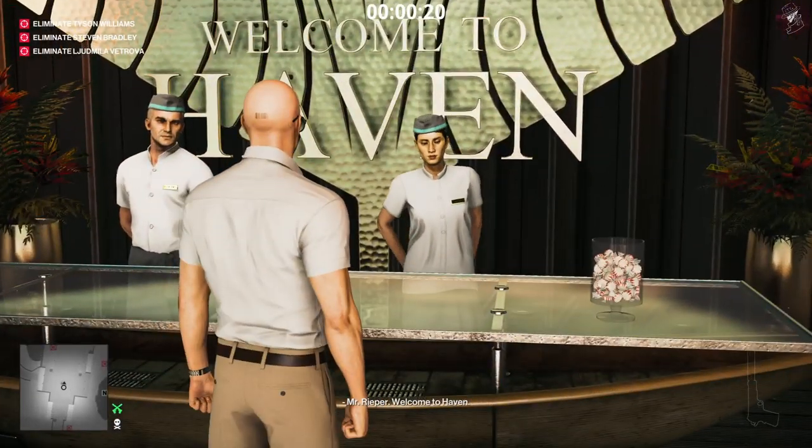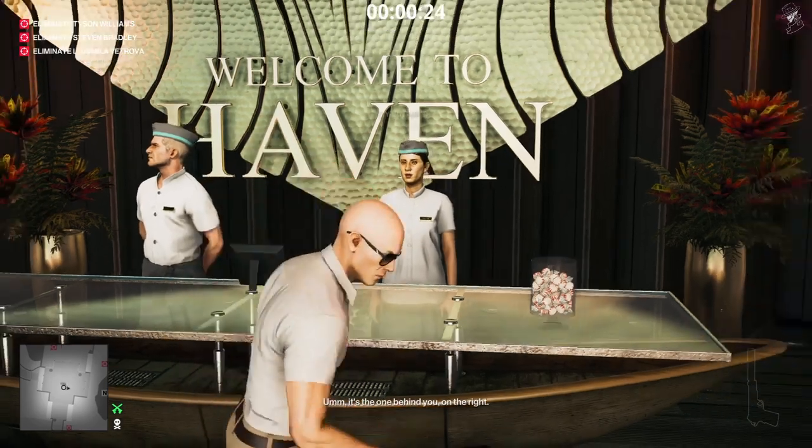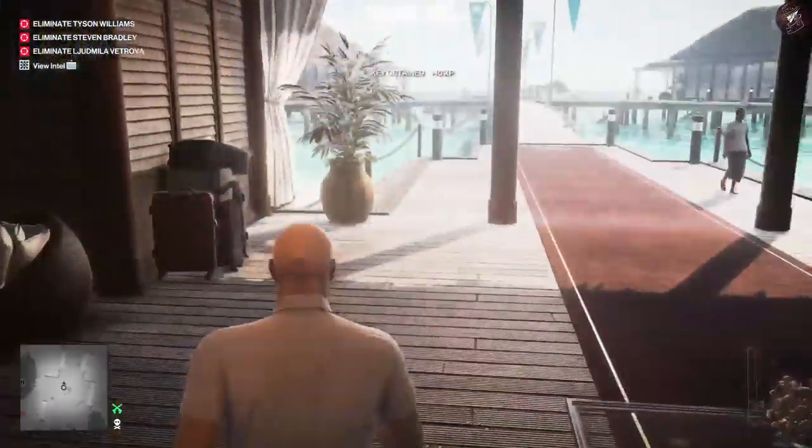The second key is going to be behind the actual counter itself — it's going to be behind the 'Welcome to Haven' sign. It's not easy to actually discover, but there it is — there's the second key.